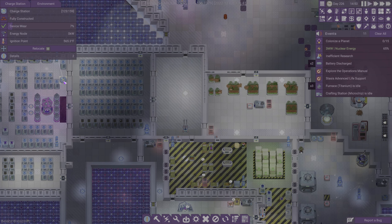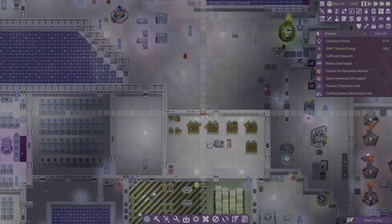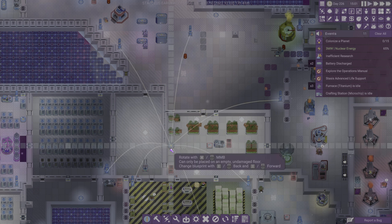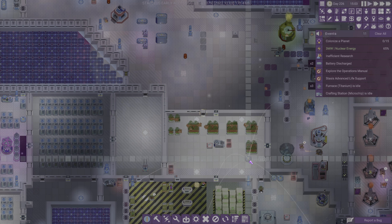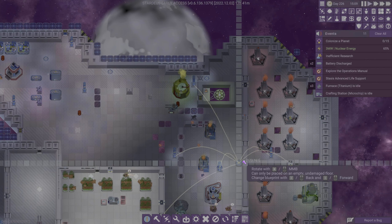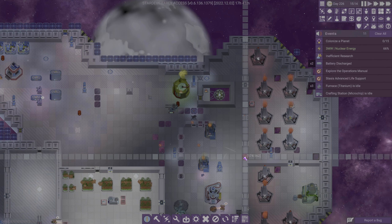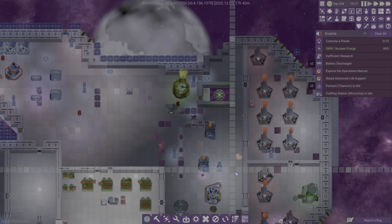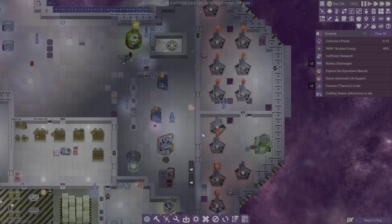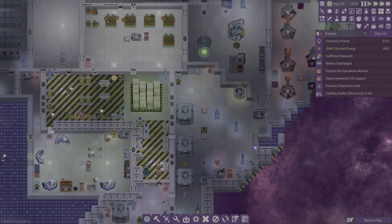I'm kind of wondering if maybe we should add one more charge station somewhere. Maybe we'll do a charge station — I don't know if we really need another one. I mean, we are trying to add a couple more bots, a couple more drones, a couple more of whatever those things are. Let's add one more charge station over there. I realize that's pretty close to this one, but this is kind of a heavy work area so it makes sense.